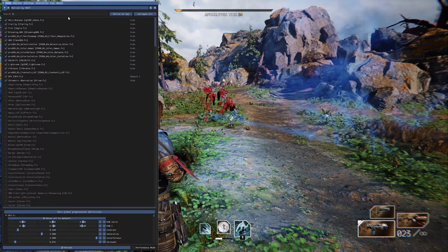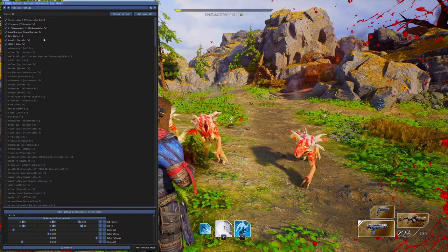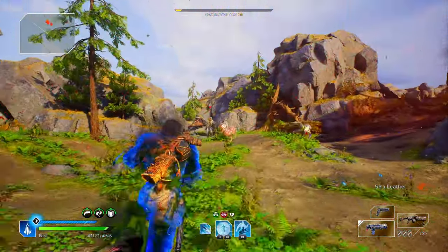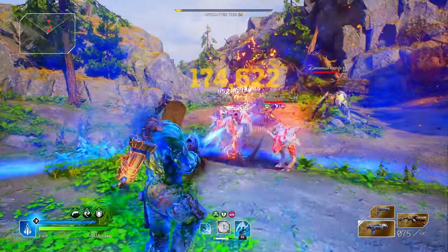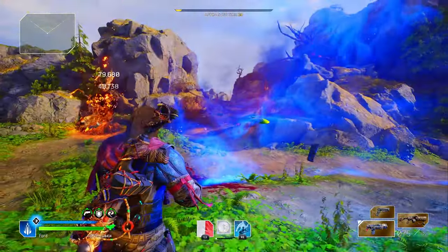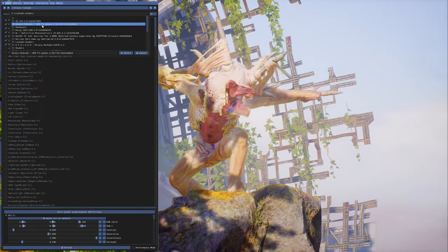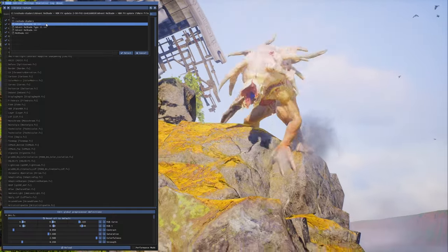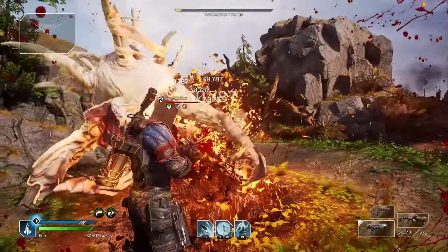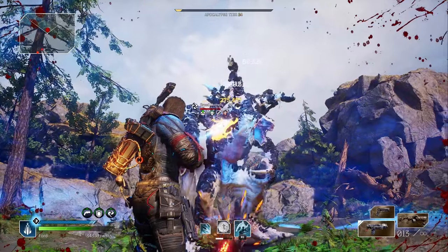Okay, that's not what I wanted - quick reshade change in the middle of a fight. Vibrance - holy hell, that's not better. Holy hell that's bad actually. Thanks for the cutscene. Nope - that can crash your game if you change it mid-cutscene.